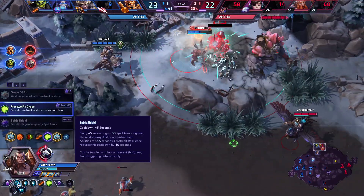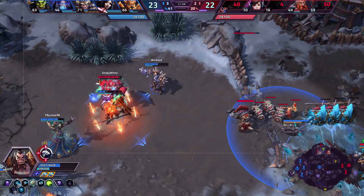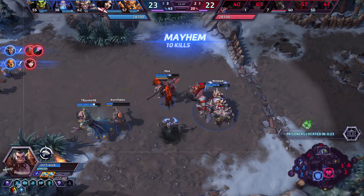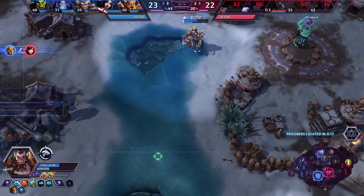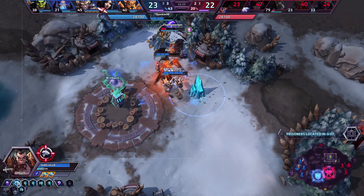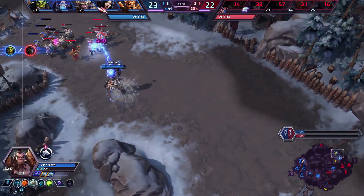There is also Spirit Shield at this tier. Spirit Shield on Thrall is actually very good at letting him block abilities, and the way Thrall can cool down this ability pretty often makes him extremely tanky. Having that spell shield up — it's normally on a 45-second cooldown — and every time your Frostwolf Resilience makes a full rotation you get 10 seconds off of it. As you can tell, it's really easy to do that, which makes Thrall tanky as hell.